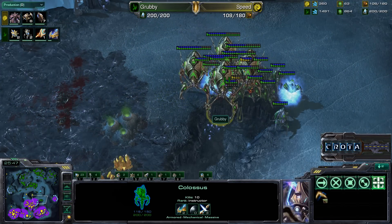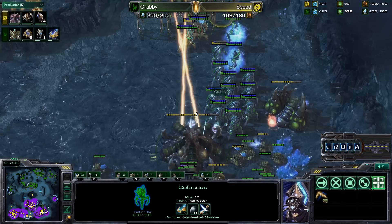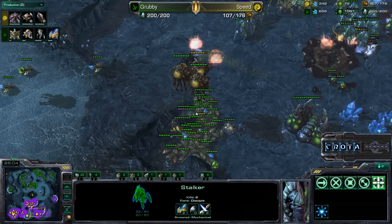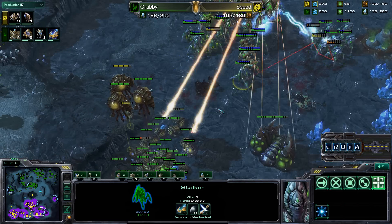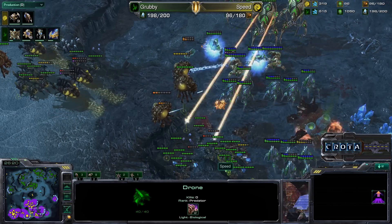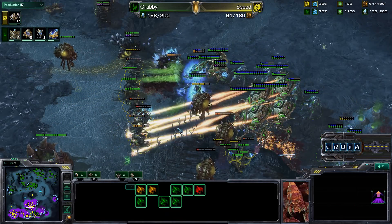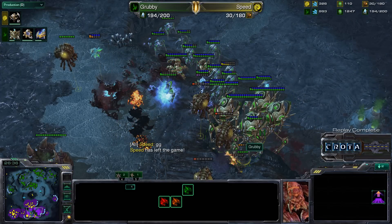An infestor tries to run away but runs straight into a stalker's particle disruptor — no good at all. Drones are burrowing everywhere; it looks like there's an observer nearby. All of Speed's drones are being destroyed; infestors are constantly getting eliminated. Another psi storm attempt, but Speed types the GG, losing game one of this series to Grubby. Stay tuned for game two.